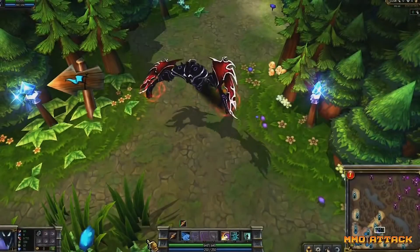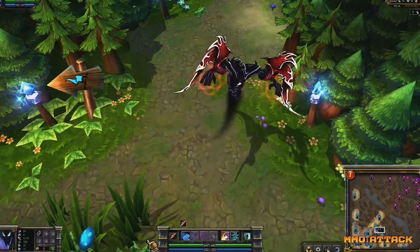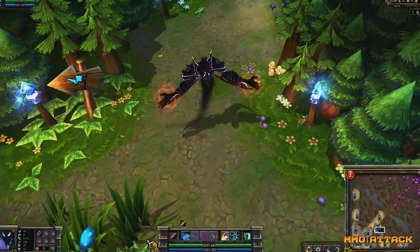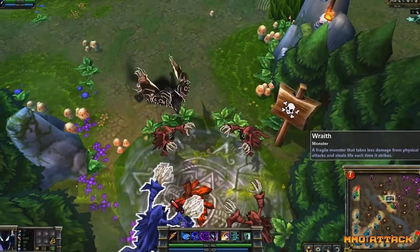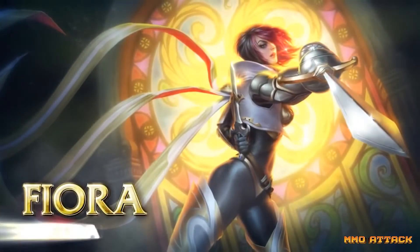Nocturne is a natural jungler and an assassin. If you're a skilled player you might want to try counter jungling him. Keep your eyes peeled as Nocturne can effectively gank starting at level 2, and watch for his Duskbringer as it can be seen in the fog of war. This should let you know whether Nocturne is doing objectives like dragons.